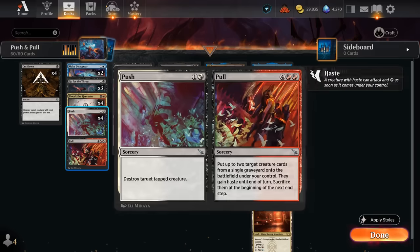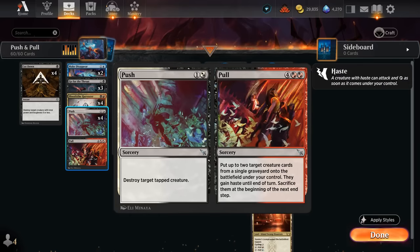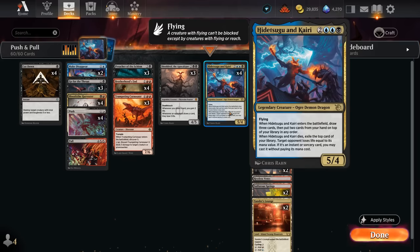Selecting Pull, we reanimate Hidetsugu and Kairi, which gains haste. End of turn we sacrifice it and get to brainstorm again. If we have a second copy of Push-Pull, we can leave it on top of our deck, and because we sacrifice Hidetsugu end of turn, we deal another eight damage — that's 16 total, plus we drew extra cards. That's the combo finish this deck is capable of.